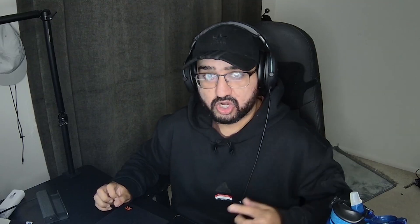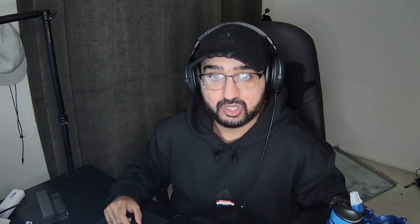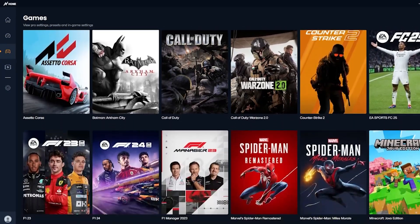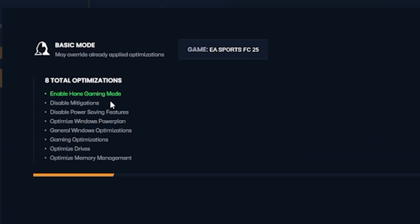If you're struggling with frame rate and smooth gameplay with FC25 on PC, this is the solution for you. Hone.gg is an application that allows you to boost your FPS and performance — not just for EA FC25 but for any game you play on PC. With one click of a button, Hone will detect and configure your PC optimization.